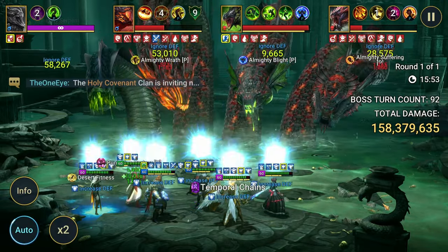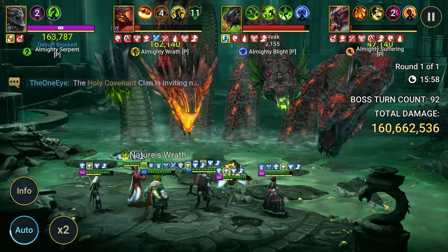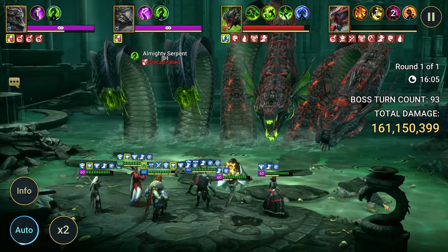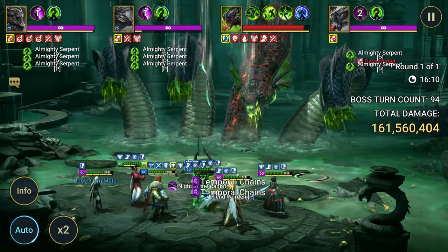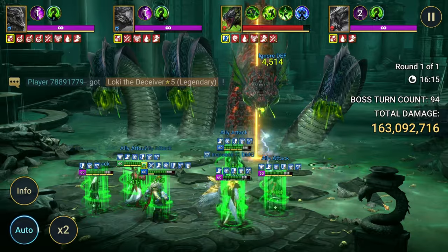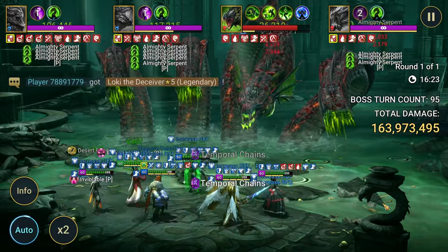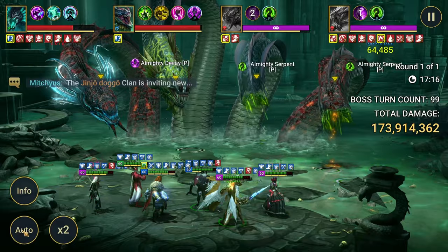I think I might just have to leave him in a 9-piece Slayer set for now until I can bump out a 9-piece Merciless, and then change it back. But it's looking like Slayer might be the way to go for now, especially with the upcoming nerfs — or rebalances — with Hydra. They want us to use the word rebalance. I think Thor is going to do very well. Boss turn 100 — where is it?